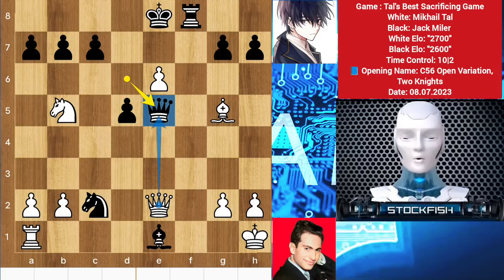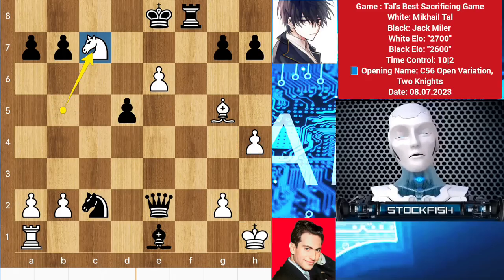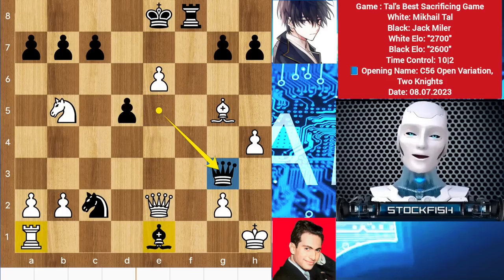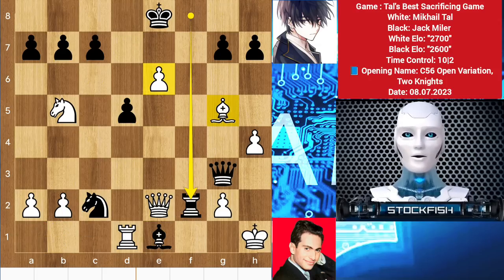We have queen e5 — the queen can't take the queen because of rook f1 checkmate. So Black has h4 to create a breathing room. Now if you dare to take the queen on e2, then knight takes c7 will mate you. We have queen g3 to support the bishop and threatening to take the rook, so rook d1. Rook goes to f2 to target the queen.